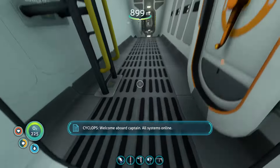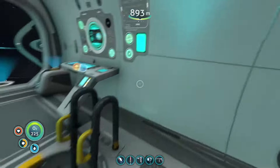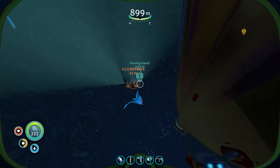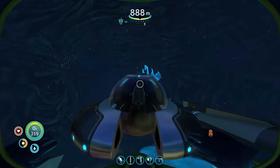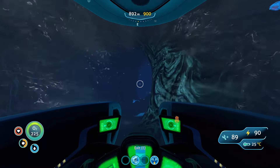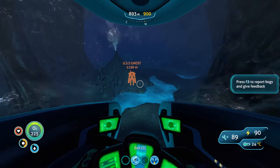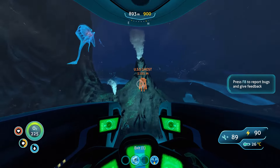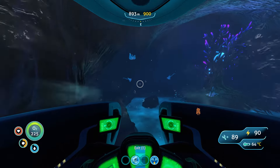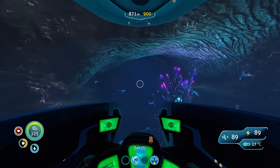I forgot last episode that there was actually a third option: somewhere in the modification station there is a heat resistant suit that you can make, which as it may sound makes you resistant to heat. So I'll take my Cyclops, which is dangerous because there's a sea dragon leviathan — but then again I have those decoys I never used.